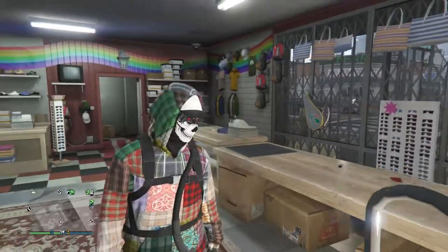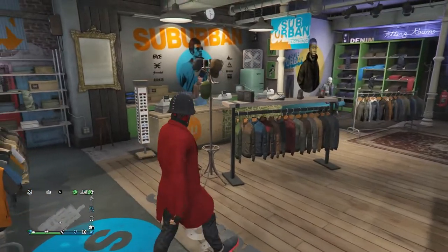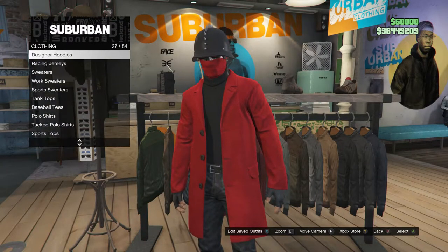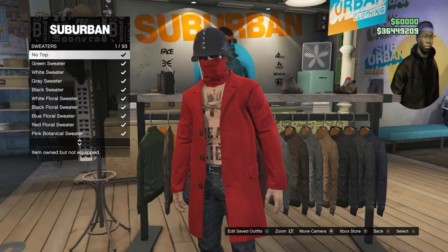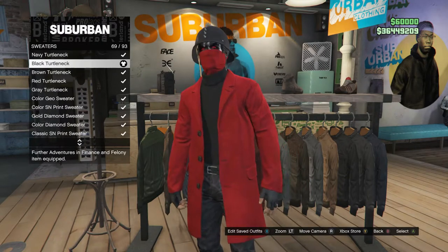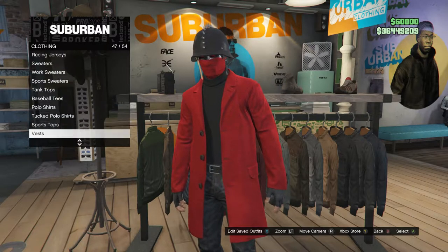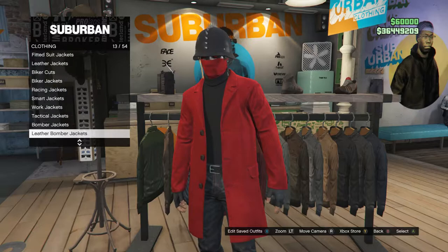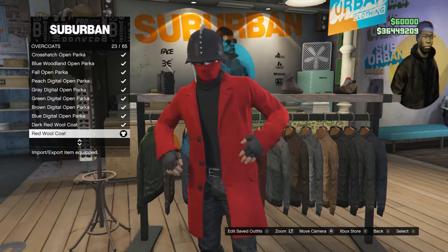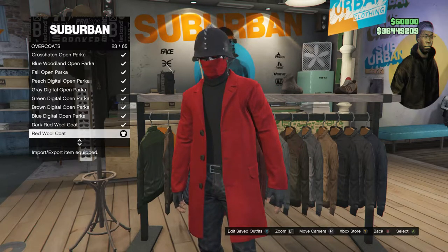Now for the third outfit. At the clothing store, walk to your tops and scroll down to sweaters, which is on slot 39. Click on sweaters and look for the black turtleneck, which is on slot 69. Equip it, then back out of sweaters and scroll up to overcoats, which is on slot 17. Click on overcoats and equip the red wool coat, which is on slot 23.